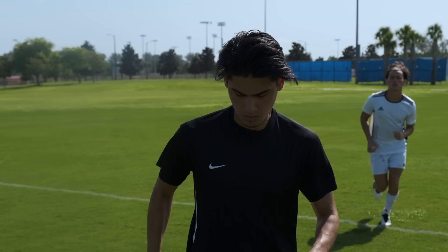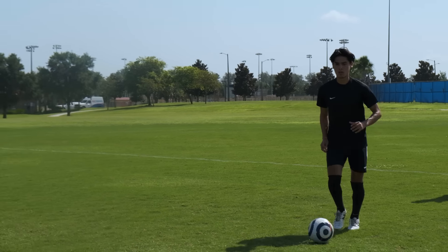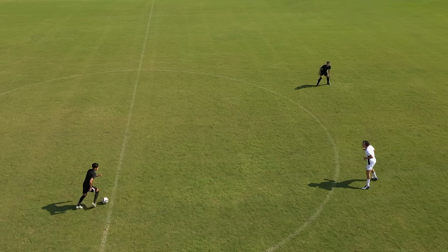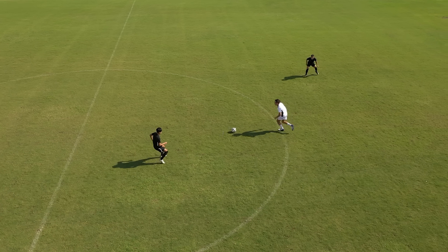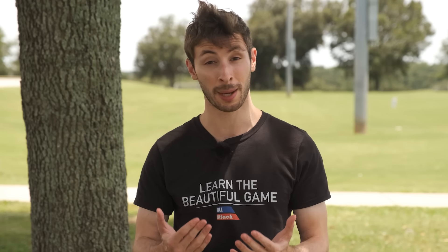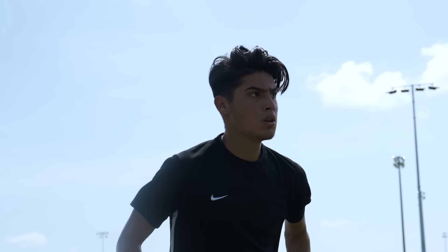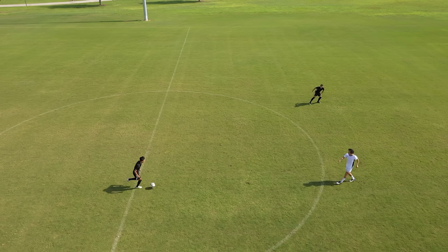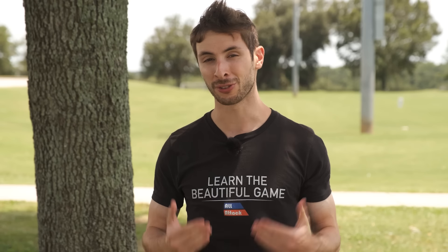Telegraphing your pass. When you decide you're going to pass to someone, usually you don't want to look right at that person for multiple seconds before passing. Because if you do that, every defender is going to know exactly where you're going to pass, and they'll have time to intercept it. So if you're going to pass to someone you're looking at, either do it right away before the defenders have time to react, or look away from the player for a second or two before passing — that way the defenders aren't sure what you're going to do.